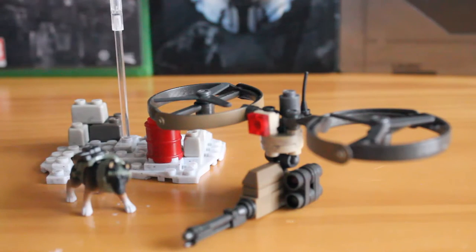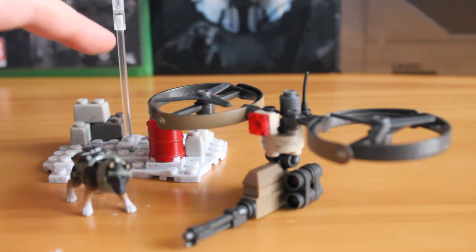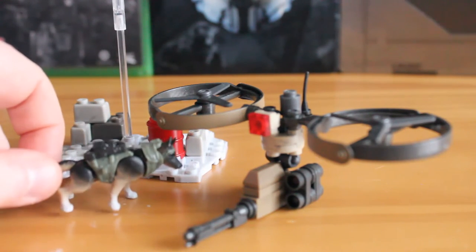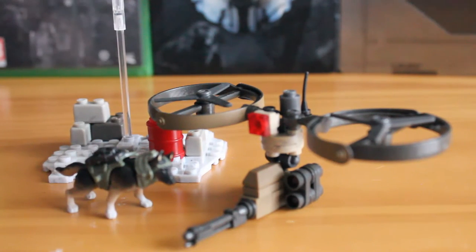As you can see, this set includes the Vulture itself, a little terrain base plate with a flight stand that you can attach the Vulture to, and another version of Riley from Call of Duty Ghosts. Absolutely fantastic little looking dog here, and we'll get into details now.